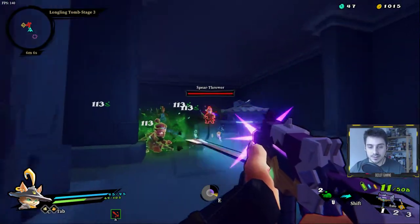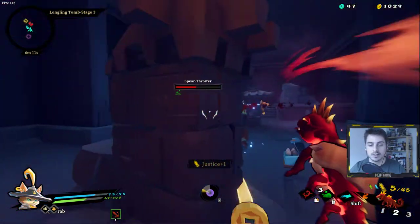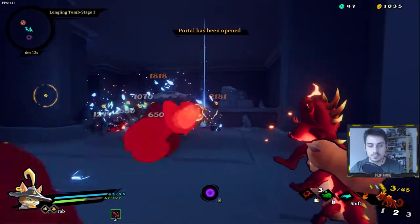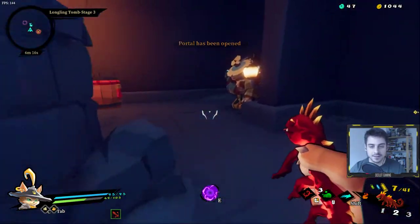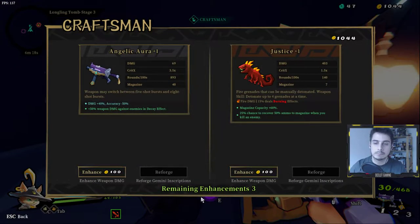Since we're doing more fire damage I should use my Justice more. This 'Craftsman' NPC lets you upgrade each of your weapons as you go. Each of the weapons have different types of stats — one Justice you get in one game will be different to another Justice in another game, which is pretty cool. You can choose to enhance your weapons here.